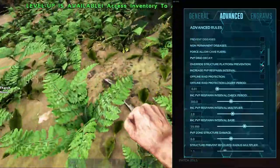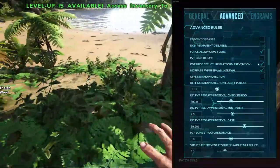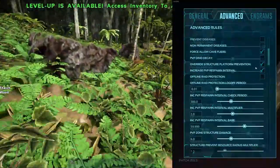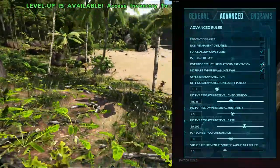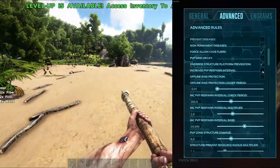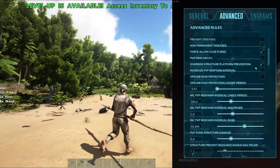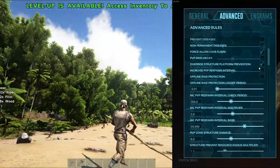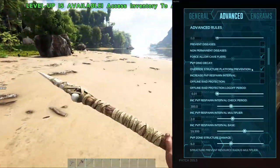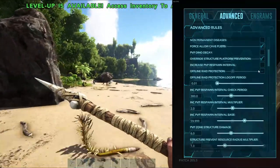Then we have override structure platform prevention — that's the only other one that needs to be checked in this section. I would suggest do not increase your respawn interval, because if you're playing with friends in PVP you're going to kill each other every now and again just for laughs.